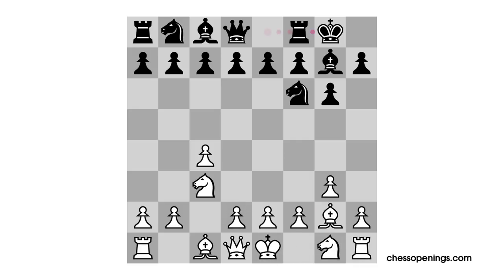Another interesting system that White could play for is known as the Botvinnik system, and this begins with the paradoxical pawn to e4 move. This might look a little strange since we just talked about the idea of not blocking in the light squared bishop, but in fact there are some benefits to playing this way. This is a super solid setup for White, and now this grip on the light squares is just huge, making it very difficult for Black to break through.